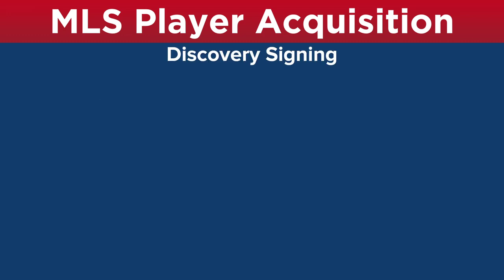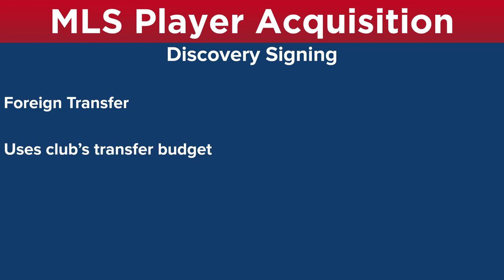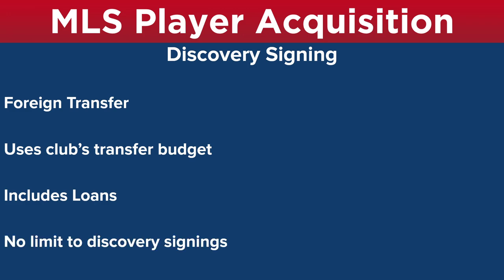Another type of acquisition is discovery signings. Really, these are foreign transfers — players you sign from clubs outside the United States. You can use your club's transfer budget, and these would include loans. If you loan a player in from a club outside the United States, this counts as a discovery signing. There is now no limit to discovery signings; this used to be limited, but you can sign as many as your club can acquire based on your budget and squad rules limitations.